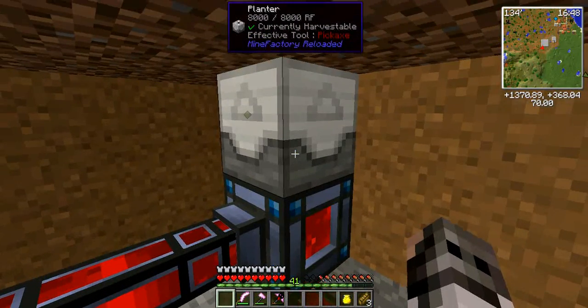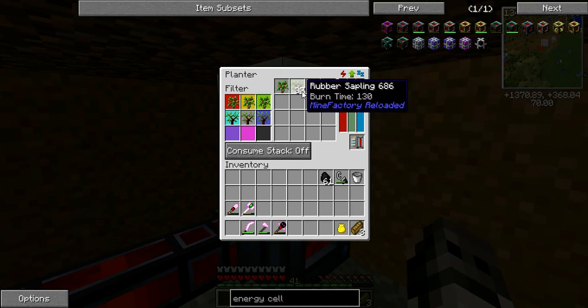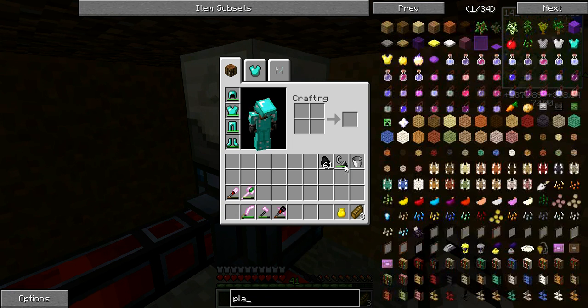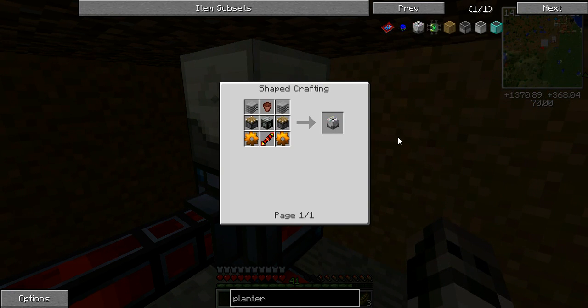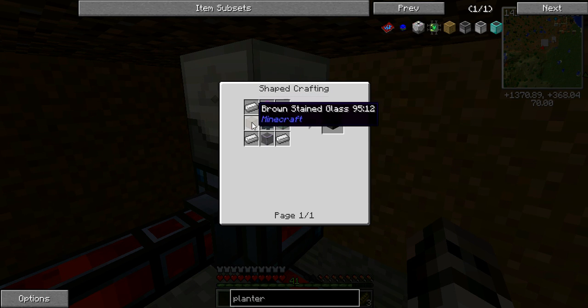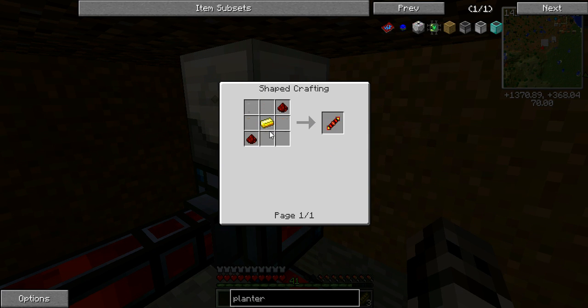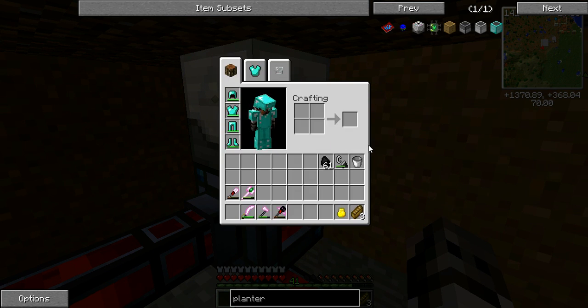Our machine - the planter - has oak saplings and rubber saplings in it, and this automatically plants those saplings. This is why I need more oak saplings. To make a planter you need some plastic - which is why I'm growing rubber trees - a flower pot, and a basic machine frame made with some iron, glass, a tin gear which takes tin ingots around an iron ingot. You also need a redstone reception coil made with gold and copper gears, made the same way tin gears are. And that's our planter.